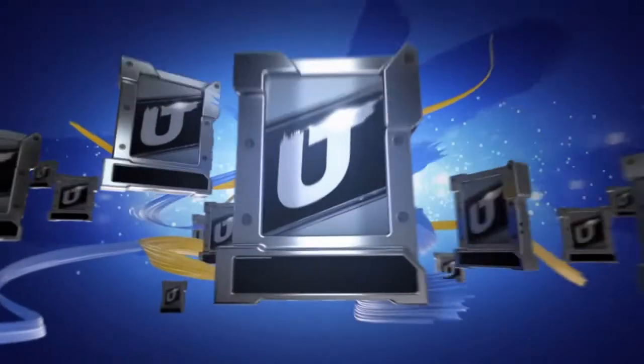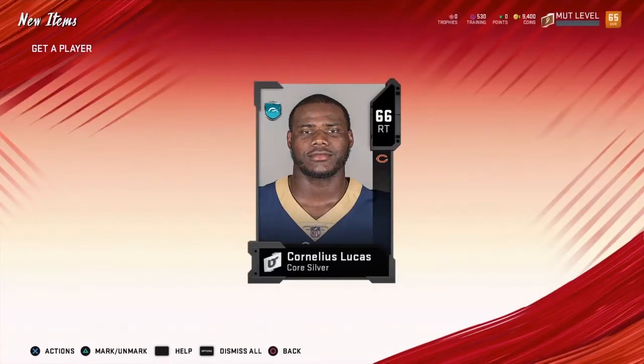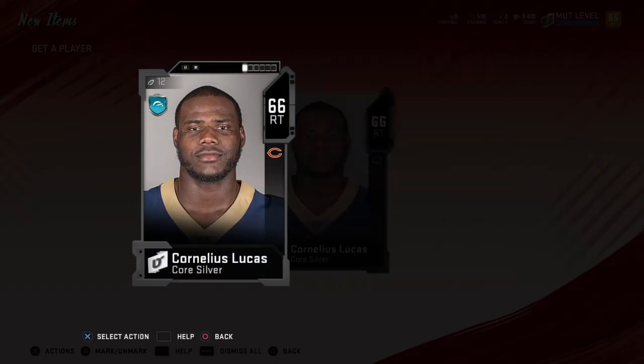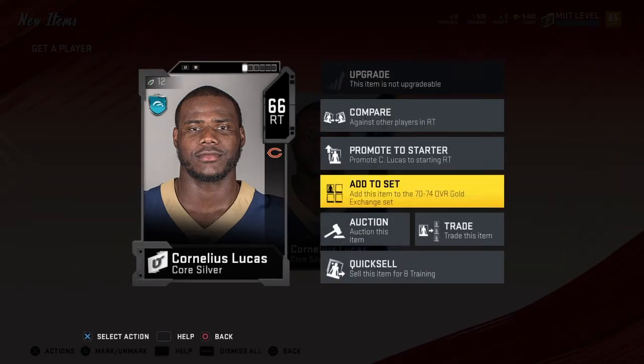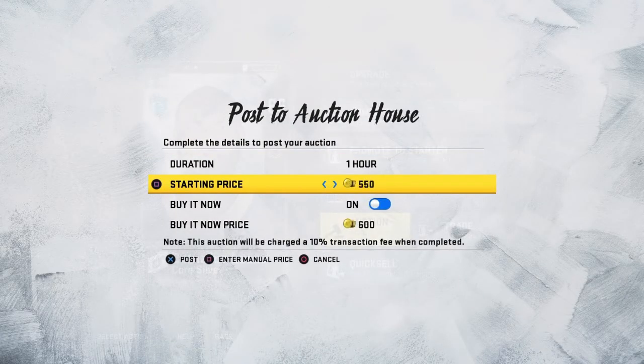And this is a right tackle. Who's our current right tackle? Jeremy Parno. I think we'll just turn around and sell them — try to make some coins here. Let's see if he sells for 700.